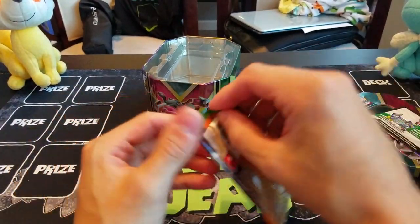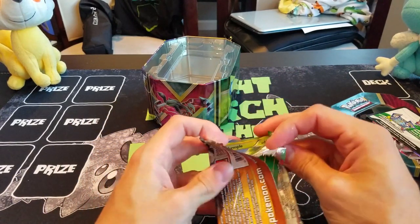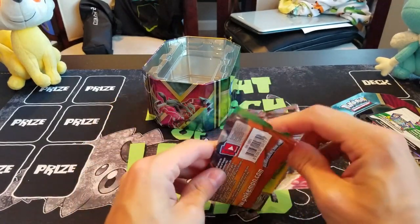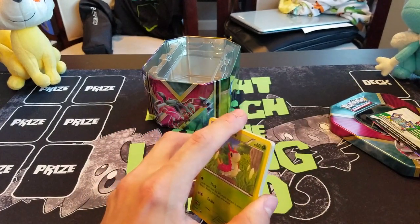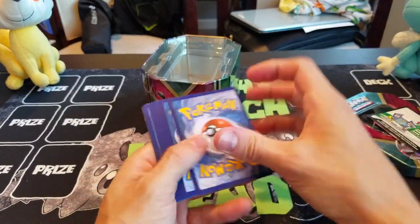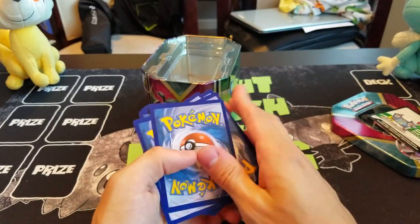Roaring Skies, of course. Everyone's just trying to get VS Seeker out of these things, I think. I really don't know what else I'd really want to pull — VS Seeker versus Shaymin. I forget if there were any good secret rares in the set other than VS Seeker. So maybe there's some cool stuff we can pull. My memory's really bad right now, I can't remember what all was in Roaring Skies.